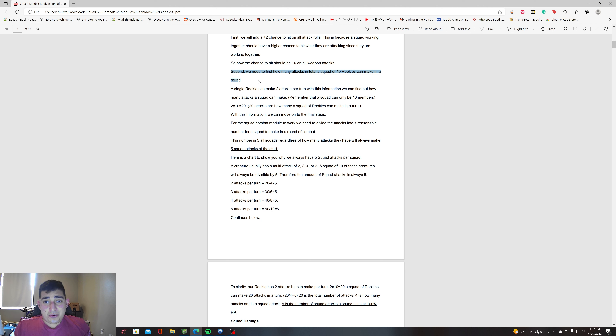Next, we need to find out how many attacks a total squad of 10 rookies can make in a round. A single rookie can make two attacks per turn with his multi-attack. With this information we can find out how many attacks a squad can make. A squad can only be 10 members, so two times 10 equals 20. That's how many attacks a squad of rookies can make in a turn if they were all regular NPCs.